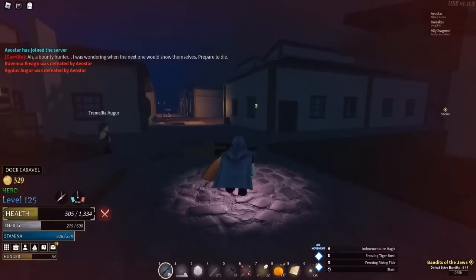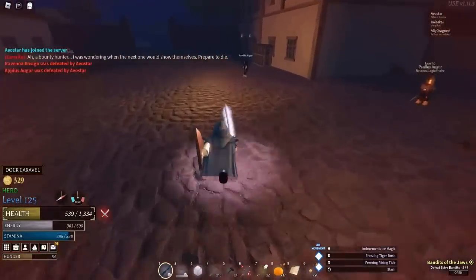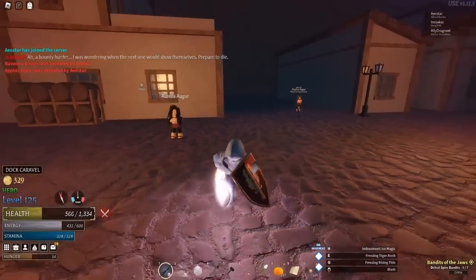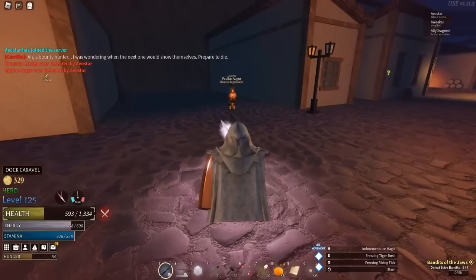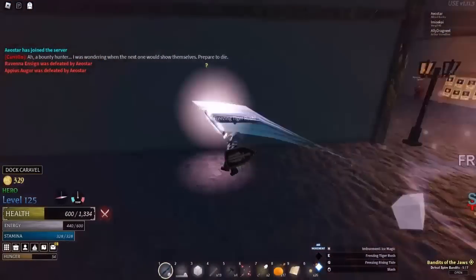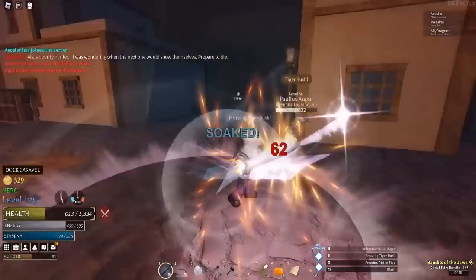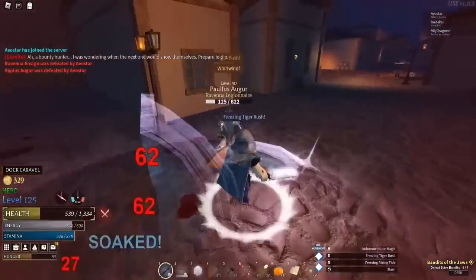I did Rising Tide earlier and it froze him while we're in combat, which was pretty cool. We can try it on this guy — I'll use Tiger Rush, the second move. See, it freezes and it grabs, which is kind of sick. If you're using it in PvP, it's like an instant freeze and grab, so they can't do anything.